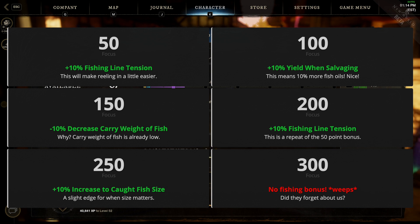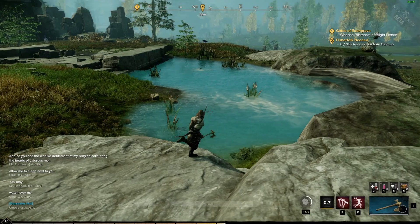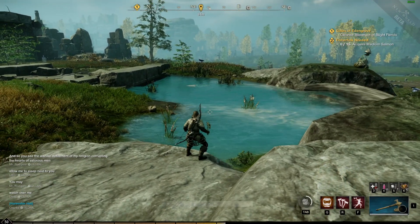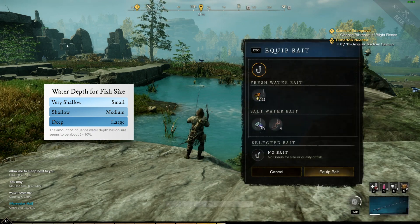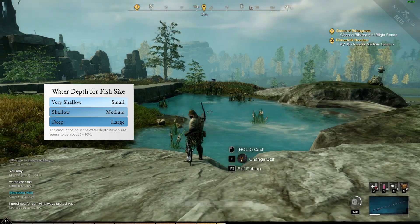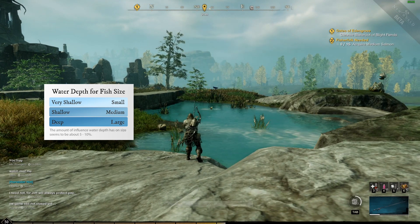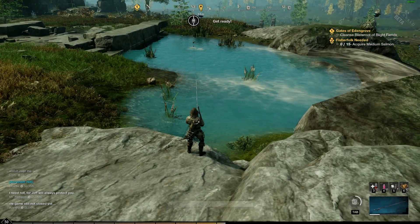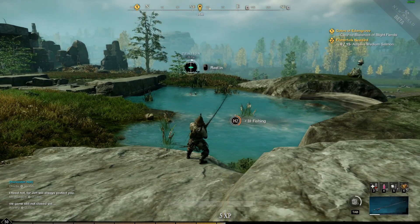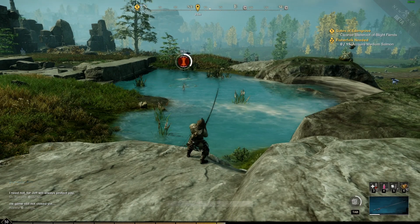250 points in focus is a lot, so you have to do some work to get there if you're not a healer, but you may also consider respeccing if you're going out for a day-long fishing trip. The last way to boost size is based on water depth — roughly a five to ten percent boost. Small fish in very shallow, medium fish in shallow, and large fish in deep waters. So to catch big ones, you have bait, perks, focus attribute, and water depth. At the time of recording, there were no consumables and no trophies for this, but maybe we'll see something in the future.